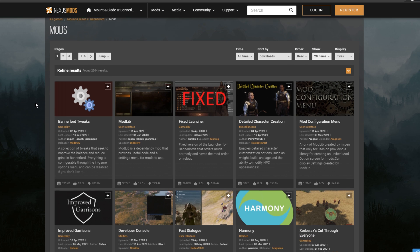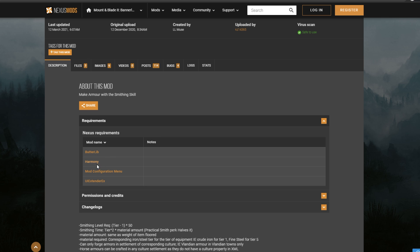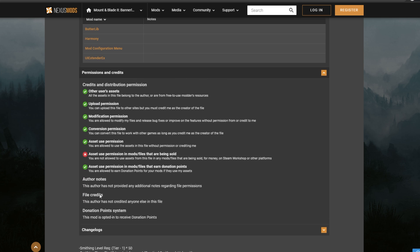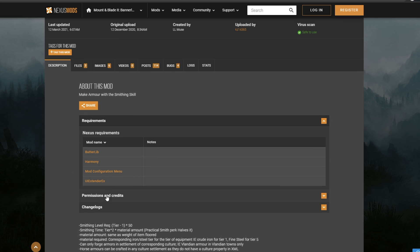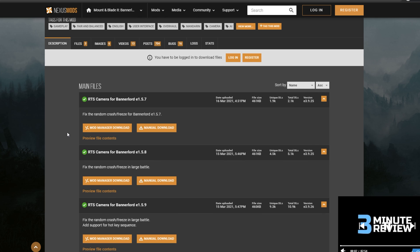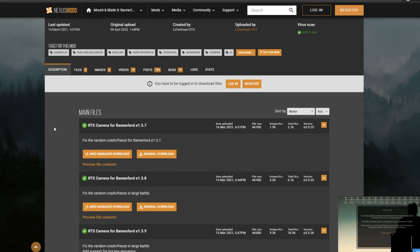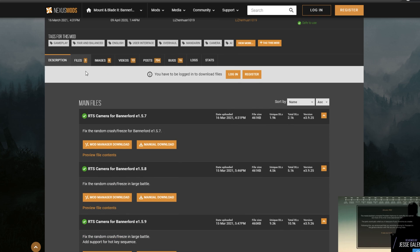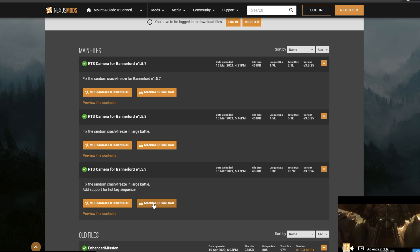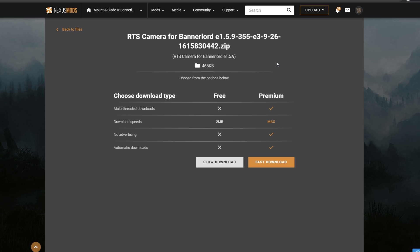Once you find the mod you want, go to the description and check the requirements — it's going to tell you what the mod needs, because maybe that mod is reliant on a bigger mod. For example, there could be a big overhaul mod that turns the whole game into Game of Thrones, and then a smaller mod that adds big dragons. Make sure there are no unmet requirements, or if there are, get those first. Then go to the files tab. You can use the mod manager if you want, but I just download everything manually. Click slow download — it's not slow, and it is free. Save it in your Bannerlord mods folder so it's there when you want to extract it.